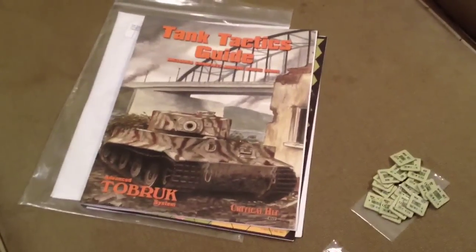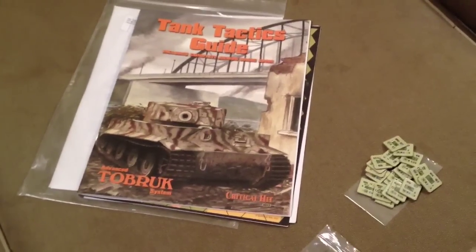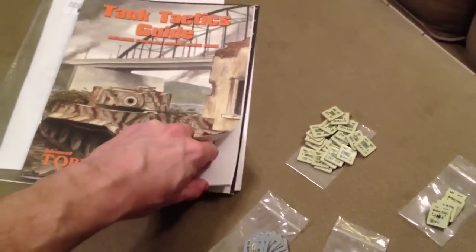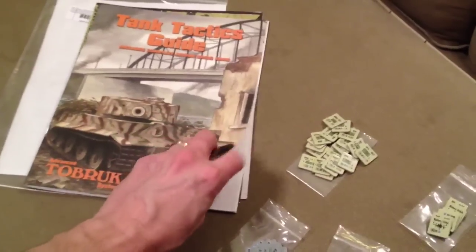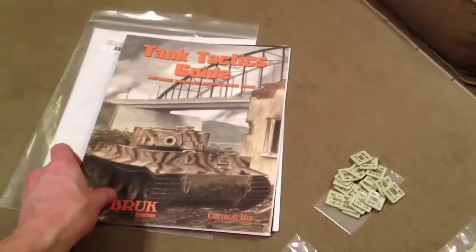An unbagging/unboxing of Tank Tactics Guide from Critical Hit, an advanced Tobruk system. A nice $10 to $12 entry into the game. Let's take a look at some of the components.